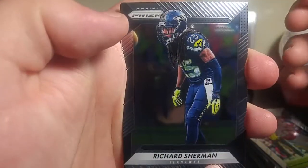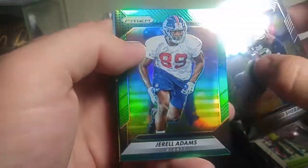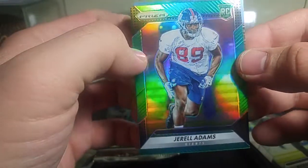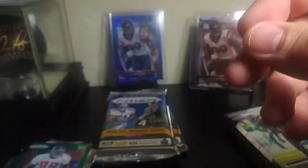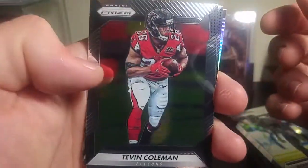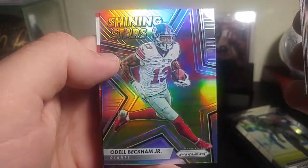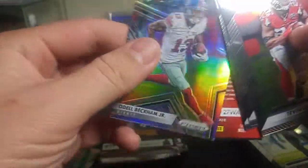Only four packs in. Richard Sherman, Chris Johnson, Devontae Parker. That's going to be our second green — it's a rookie of Jarrell Adams. I guess there's a chance you can get a rookie out of this stuff. There's Coleman, Williams, Gary Barnidge, and Odell Beckham Jr. Shining Stars. Got a couple of these already. I'm hitting that group break. Already got two of my green prisms.